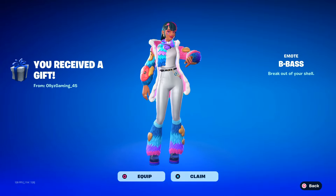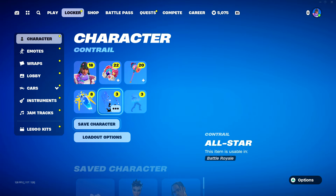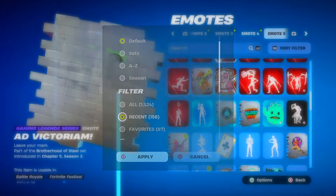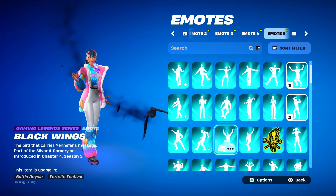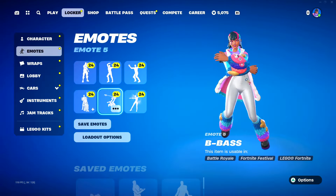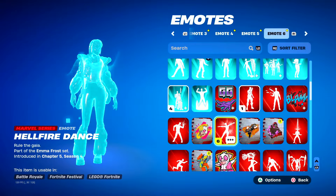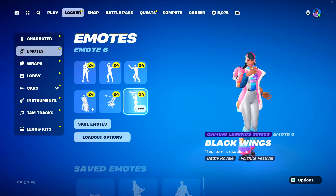'Break out of your shell' — oh nice, thank you so much for that. I have so many new emotes to equip. I have this Black Wings Yennefer emote that I've gotta equip, and there's also this new one I just got — B Base. Deal them out, Independence, Fantasy Faceoff — I guess I'll take off the Hellfire dance. Too many emotes; Fortnite needs to chill with the emotes these days.